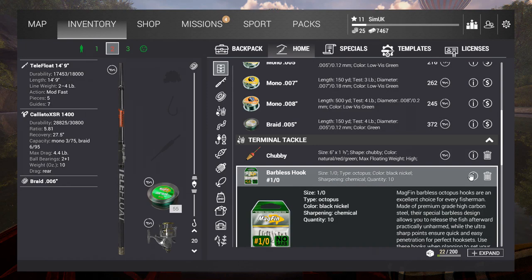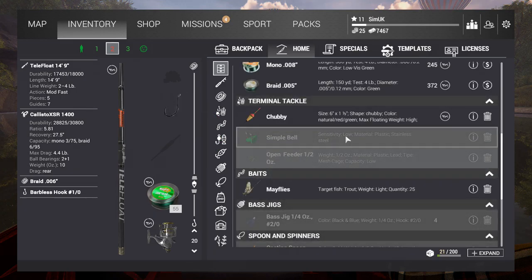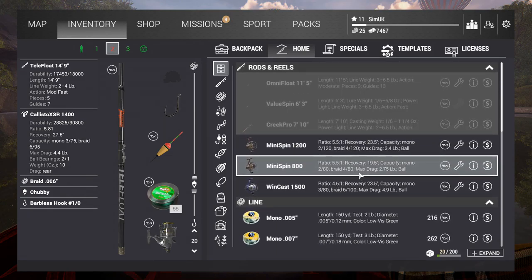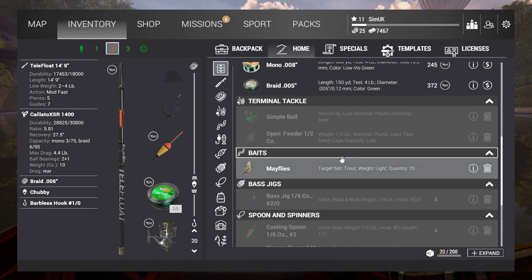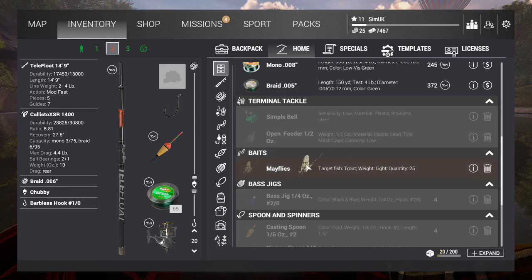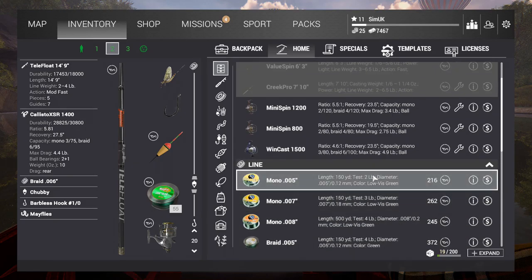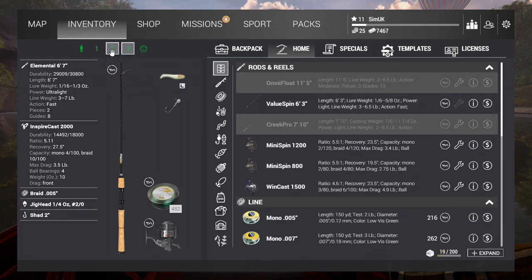We'll go for these hooks — "use these hooks when planning to set your catch free." I guess we are planning to set our catch free, we'll stick a chubby on there. What sort of bait are we going to have? Do we have any baits? We've got mayflies — that's it. We're out of baits. Interesting. Okay, well that's three rods at least.